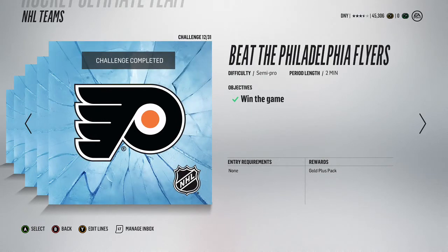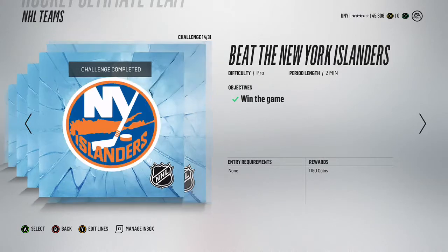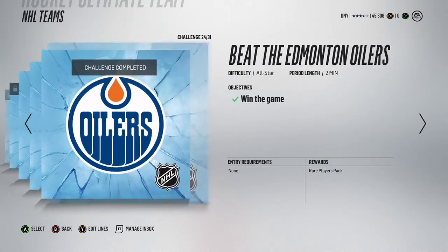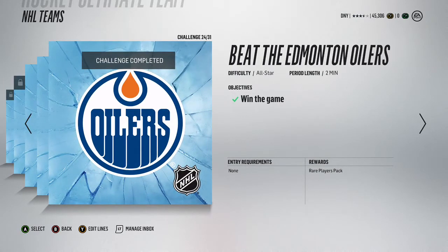You get a gold pack for winning six games and a gold plus pack for winning 12 on semi-pro - very easy to win. Then on pro, also easy. At the 18th challenge you get a mini collectors pack. I pulled Sidney Crosby out of this pack - really nice. I literally just scored two goals, passed the puck around a little bit, and got Crosby in my inbox. I'll sell him when the price rises. You also run through a 24 rare players pack on all-star, and with the coins from the first 18 challenges I'd definitely upgrade your team to 83s and 84s.